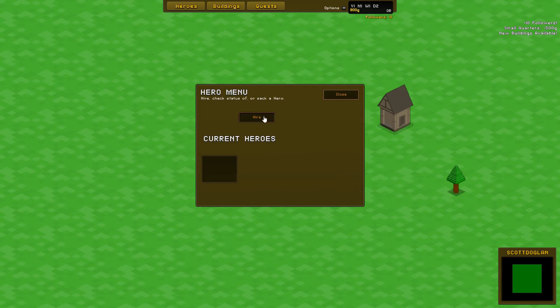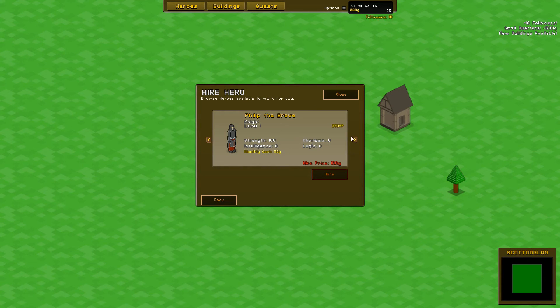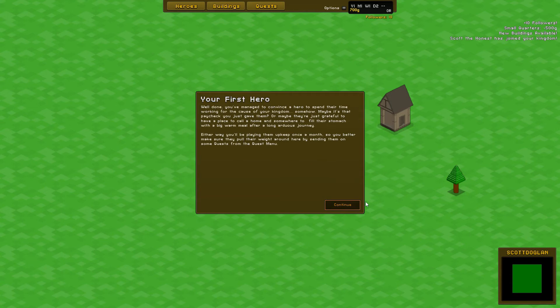Heroes — let's hire a hero. Philip the Brave is a level one knight... Scott the Honest! That feels like I probably should hire him, but can I afford him? How much gold have I got? I can afford him! I'm not looking at the others — his name's Scott, we've got him. Well done, you've managed to convince the hero to spend their time working for the cause of your kingdom — somehow, maybe it's that paycheck you just gave them.